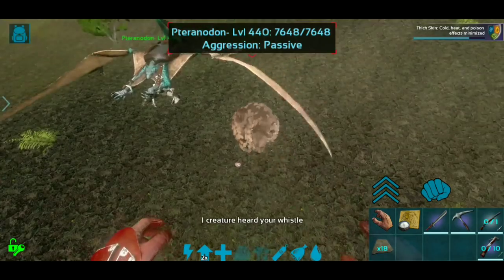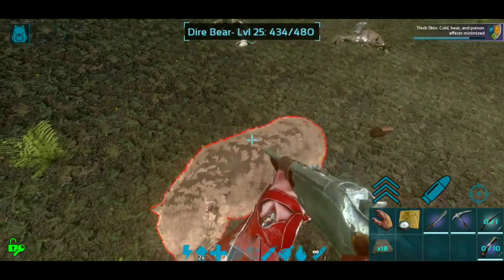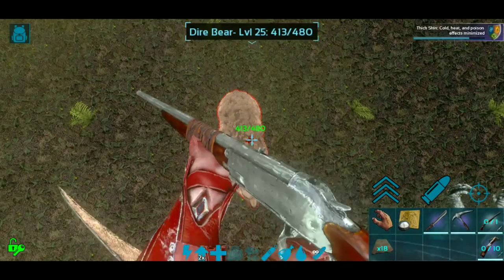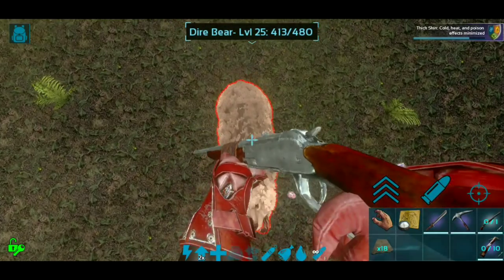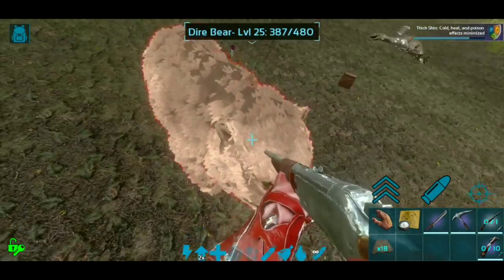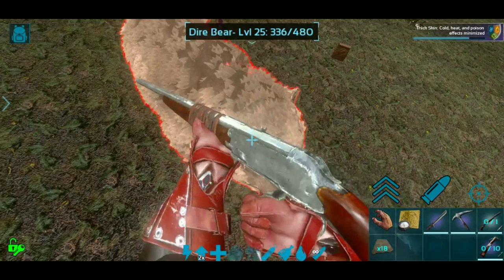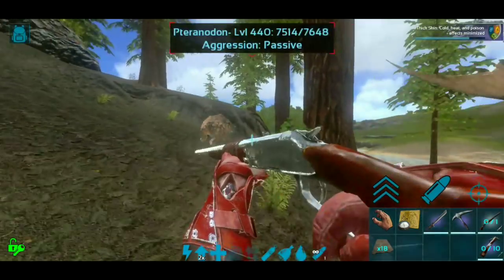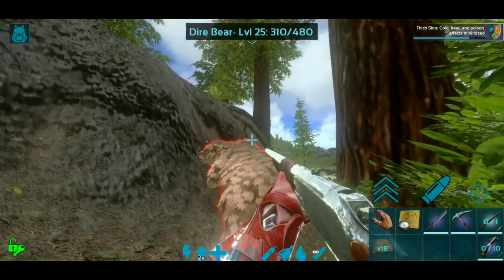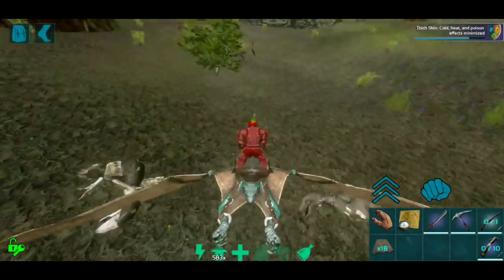Let me fly my bird up here so it doesn't get attacked. Can he reach him? He might not be able to. Come here — you're gonna move right when I go to shoot you. Alright, that's one dart. Maybe two or three darts, let's find out. That's two darts — hope he doesn't start running away. That's three. Oh there he goes, now he's running. Got him — yes, we have knocked him out!